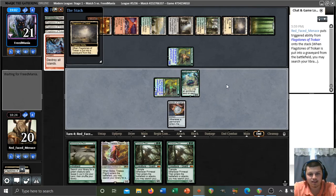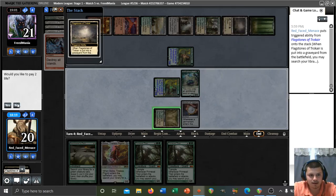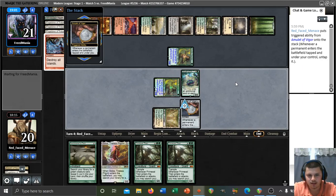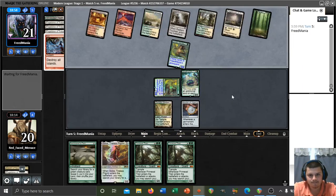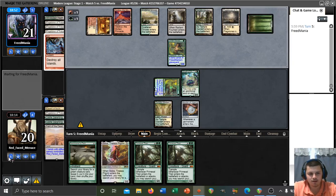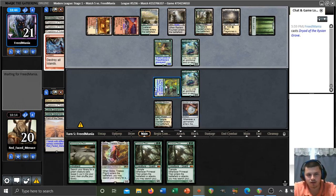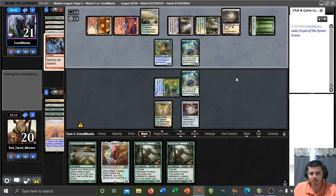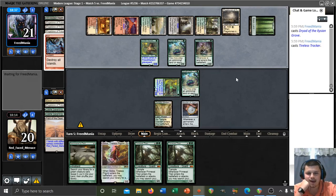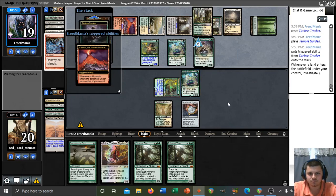At least we get to search for a land. If we find a bounce land we're still not in terrible position — we can play out Golos and then Titan the turn after. We may not get rewarded here. I think we might have had a Titan out by now had we made the correct line of play from the very beginning — playing the Cavern on turn one to play Reclaimer out was probably a trap. Having that as an untapped source on turn three for the Dryad, like I'd initially said, seems like it would have been a better line.